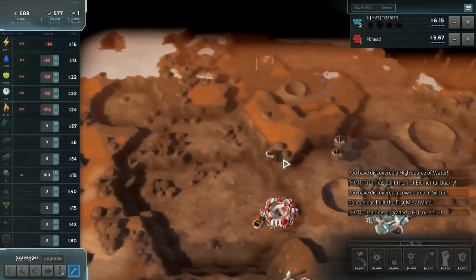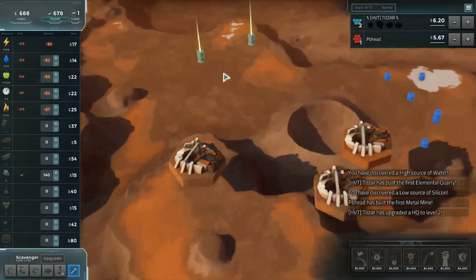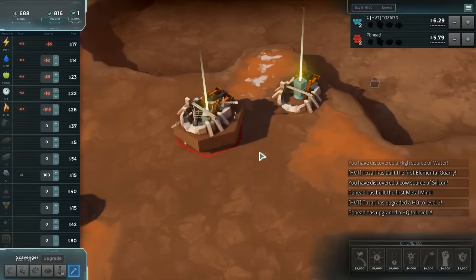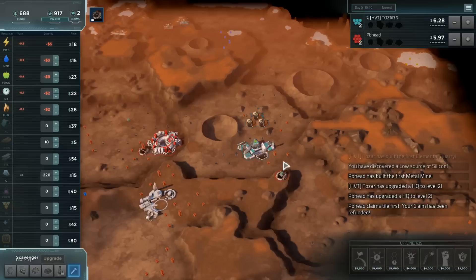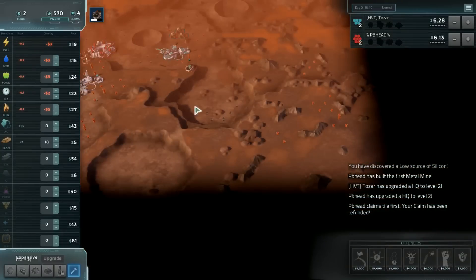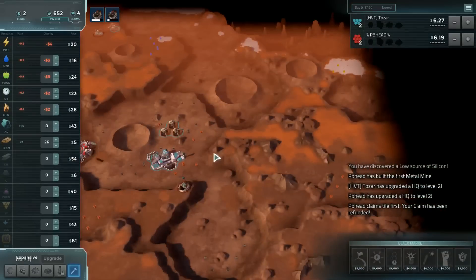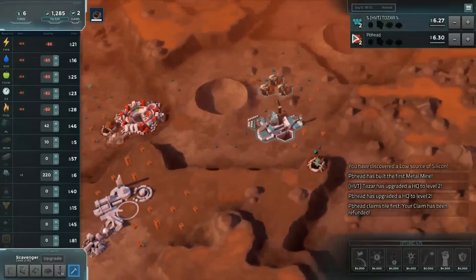Whoa, big race for these more valuable aluminum tiles going on. I think PB is going to secure one of them and Tozar will get the other — yep, that's exactly what we're going to see. PB with two medium aluminum tiles, Tozar stuck on one medium aluminum. He does have a low aluminum available, which means the underground nuke might be an extremely valuable resource this game, as that's going to be quite powerful against all of the potential aluminum.